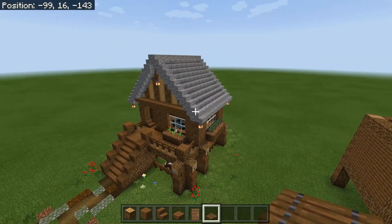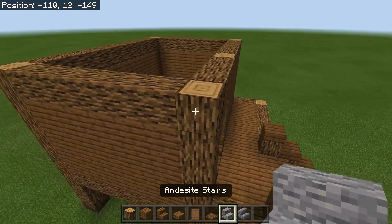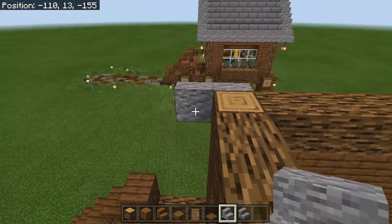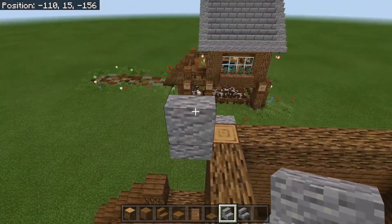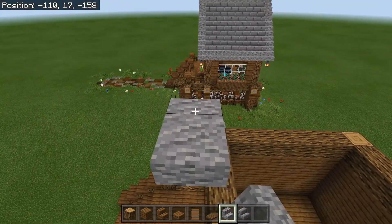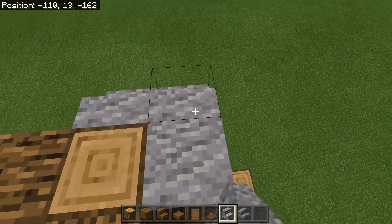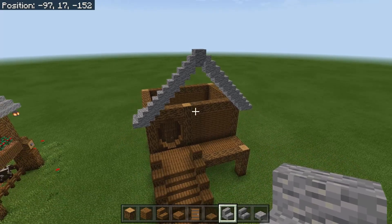Next we're going to work on the roof before doing the windows — I want to get the framework done first. Take an andesite stair and place it here, then another one next to it sticking out by one, not in line with the house. Come to the other side and place an upside down stair, then a forward-facing stair — upside down, forward-facing, alternating in a step pattern until you reach the middle. At the middle, place an upside down stair facing forwards. Do the exact same on the other side so they meet in the middle. Place an andesite slab in the middle at the top. Then do the exact same thing on the back of the house.